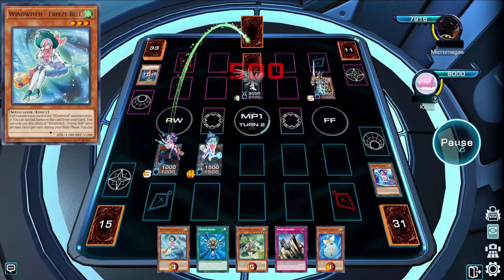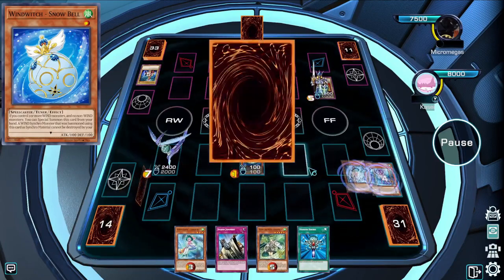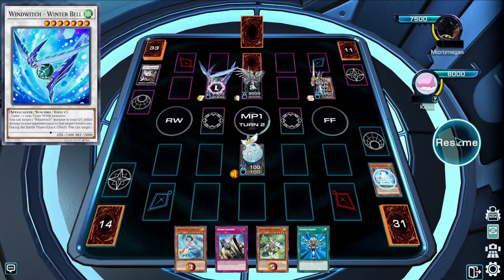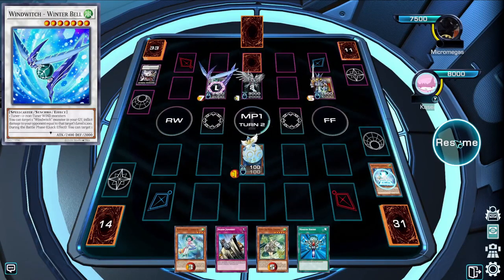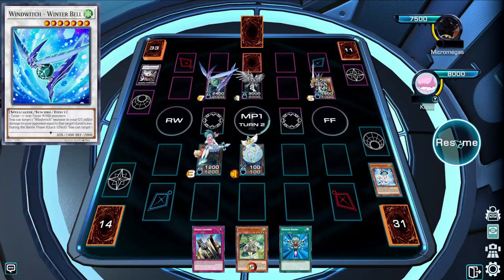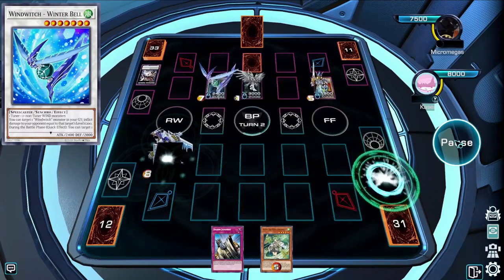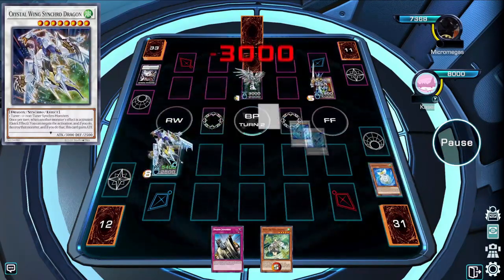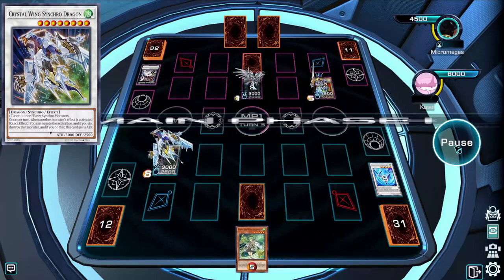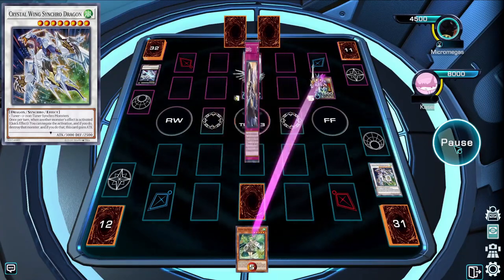I try to use Wind Witch as bait to see if they'll negate it, but they don't go for it, so I just need to start playing normally. I use my Ice Bell to start doing the normal combo, getting out Glass Bell and Snow Bell, but when it gets to Winter Bell, that's when they activate their Dragon's effect, stealing a Winter Bell in the process. Since I have Freeze Bell as an extender, I summon it and use Monster Reborn to get out another Tuna, letting me make a Crystal Wing Synchro Dragon anyway. I attack over my monster doing some damage, set a Solemn, but I know I won't be able to beat Utopic Draco Future, since it's immune to destruction from battle and card effects, and I just don't have an out for that.